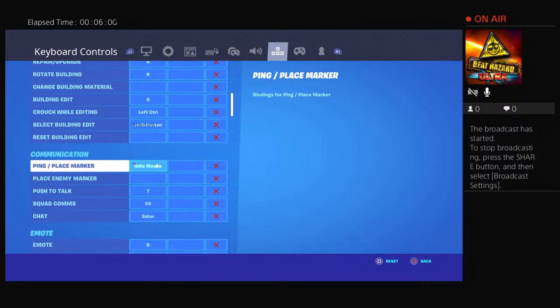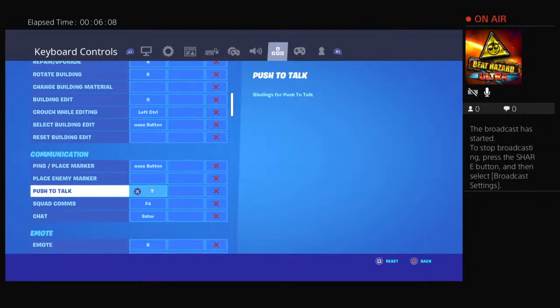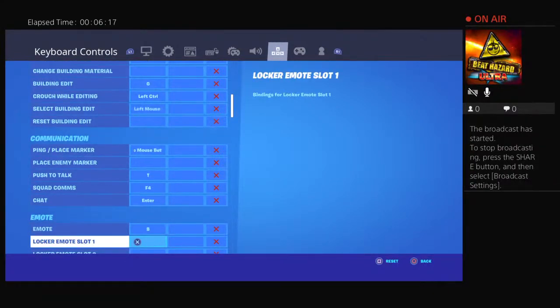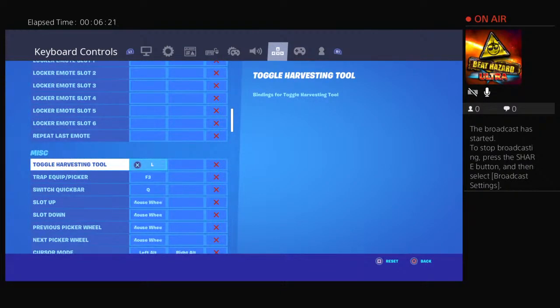I unbinded place emote and a few other things by accident when I dropped my computer on the ground. Push to talk is T, squad comms is F4, chat is Enter, emotes is B, locker emotes is nothing.